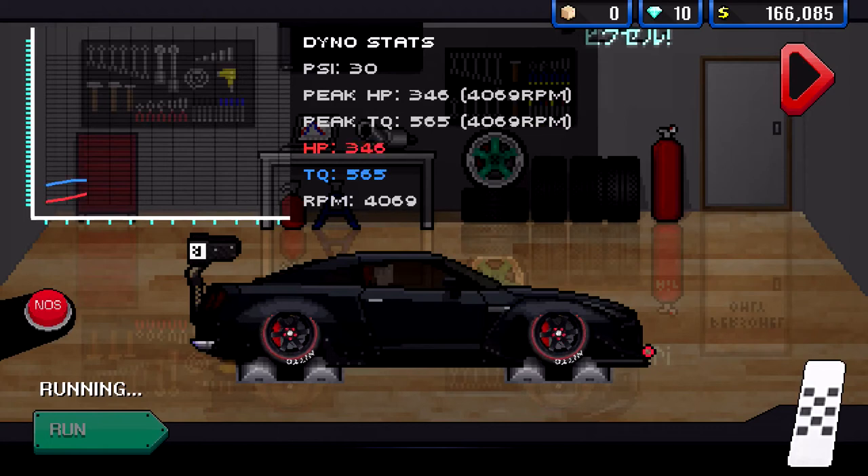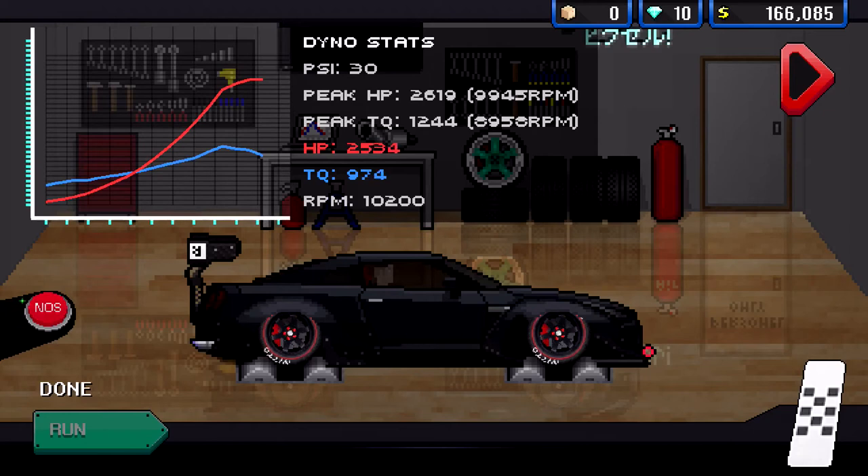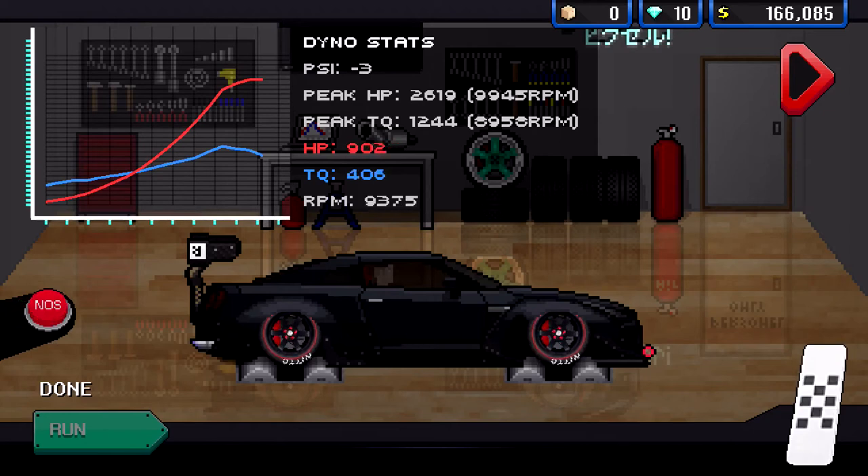The red line is the horsepower and the blue line is the torque. I'm gonna put some nitrous on here, and boom — there's my peak horsepower and my peak torque. The horsepower is 2,619. I would say that's pretty fast, probably the fastest you could ever be.